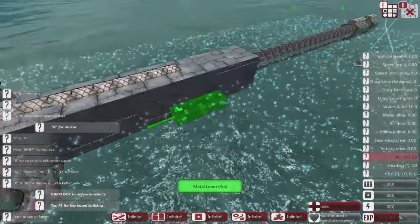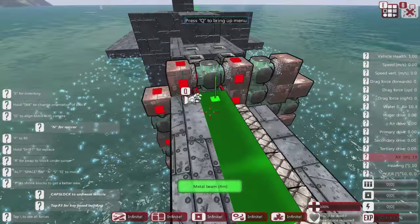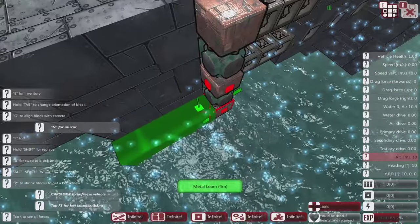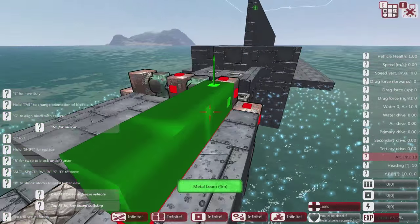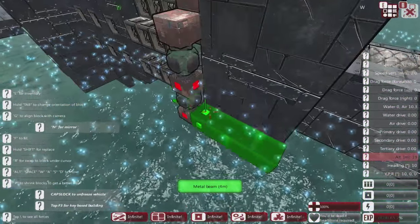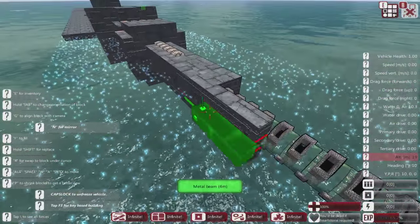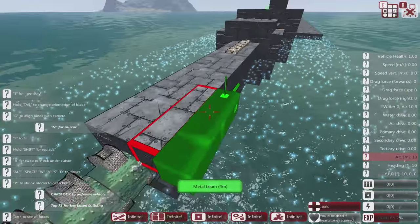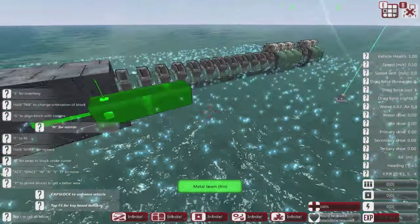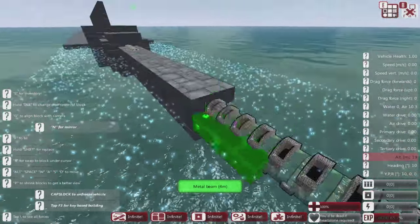Most of this will actually be inside the ship — this won't be pointing out like this. We'll be shaping it to fit. So this will be inside, and we'll put some blocks here just to add some extra armor from anything firing straight ahead — so they'd have to go through a considerable amount of metal to get to the main parts of this gun. This is bigger than expected — bigger and better.